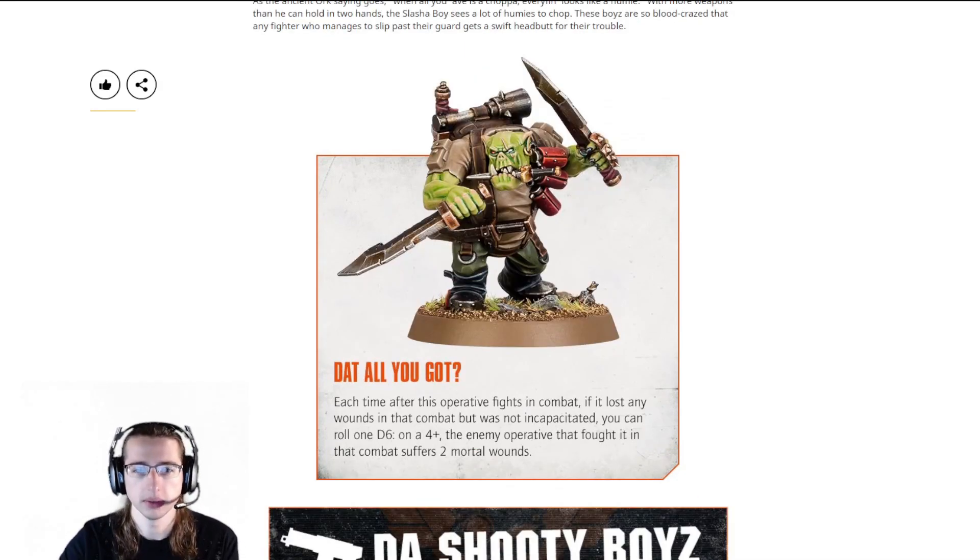Now we've got the Slasher Boy. They don't show his data card but they show his special ability — 'Dad All You Got': each time after this operative fights in combat, if it lost any wounds in that combat but was not incapacitated, it can roll a D6 and on a four-plus the enemy operative that fought it in that combat suffers two mortal wounds.